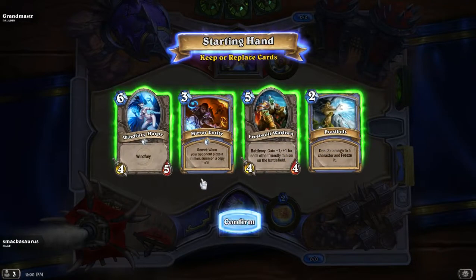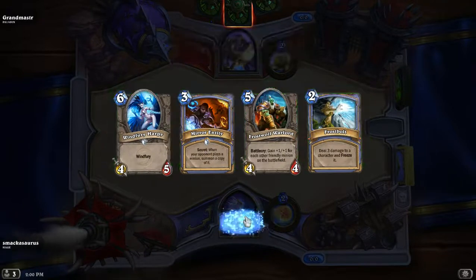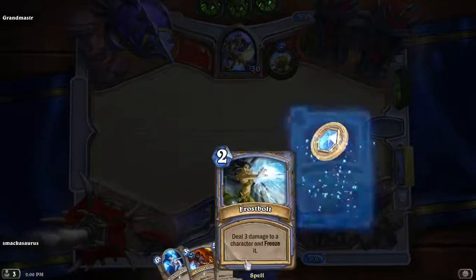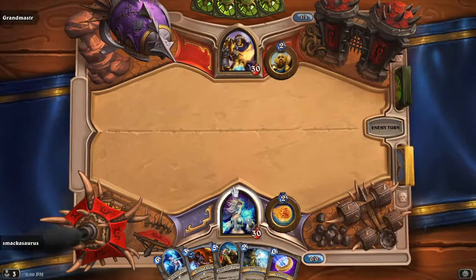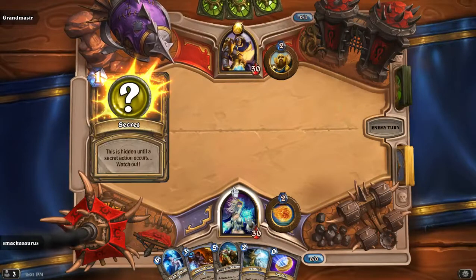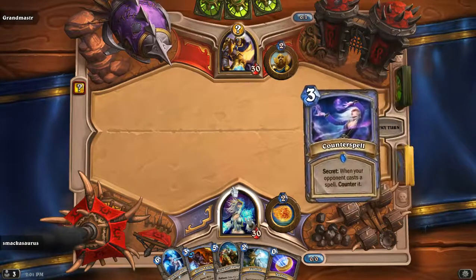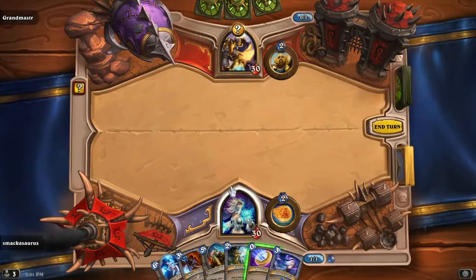Not bad — I'll keep this hand. Pretty decent, some early stuff and some mid-to-late stuff, so not a bad hand. I'm going to get the coin early on. See what he does — he's going to throw off a secret right away. Not even sure what secret a Paladin has off-hand.